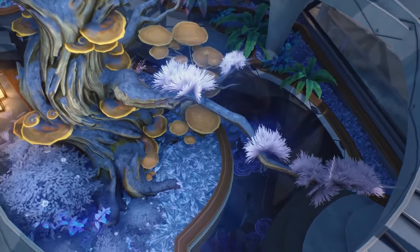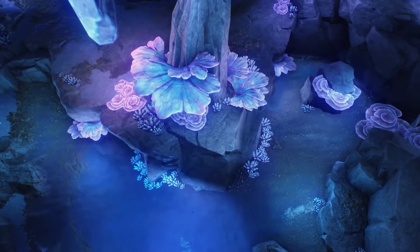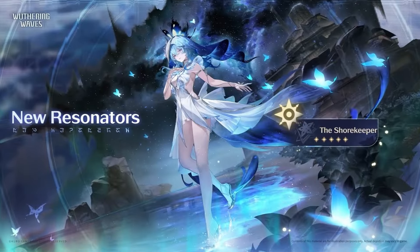We have two new resonators. First is the 5-star resonator Shorekeeper, which belongs to the Spectral element. Then we have Yohu, a new 4-star resonator which belongs to the Glacial element.